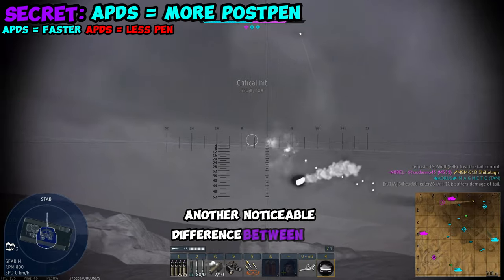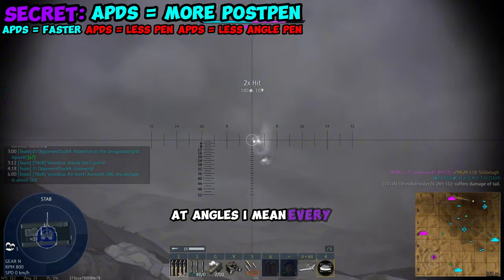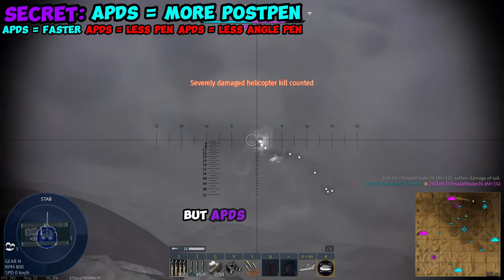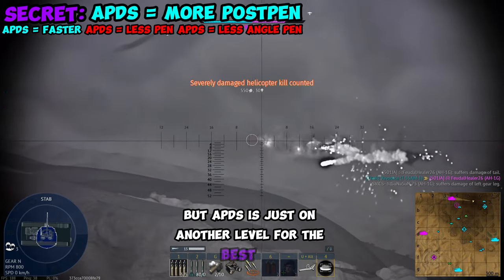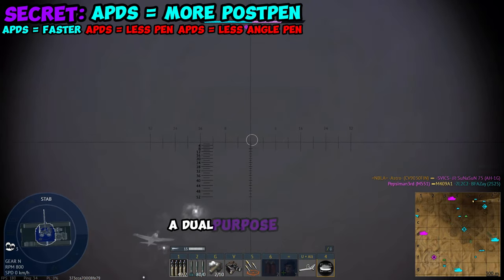Another noticeable difference between APFSDS and APDS is the fact that APDS is poor at penning at angles. Every round is worse on angles, but APDS is just on another level. So the best use of your ammo is probably going to be taking both APFSDS and APDS to run a dual-purpose loadout.